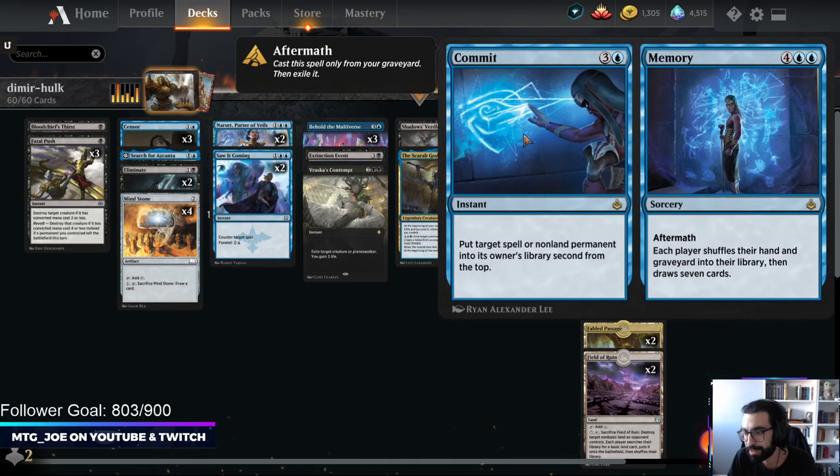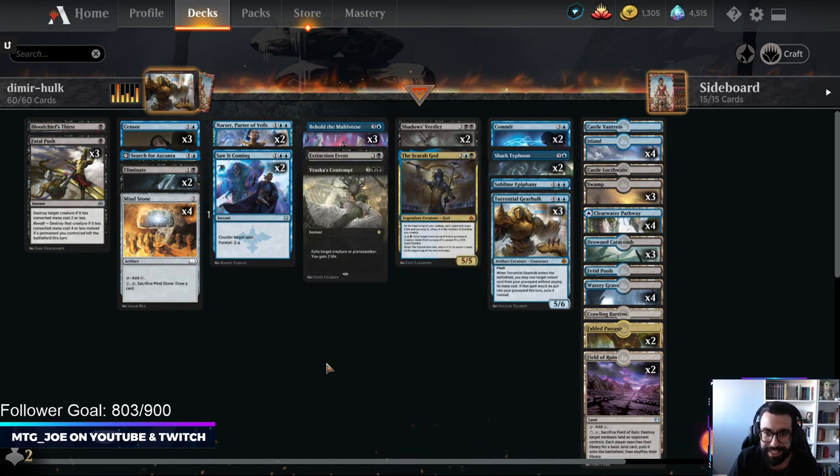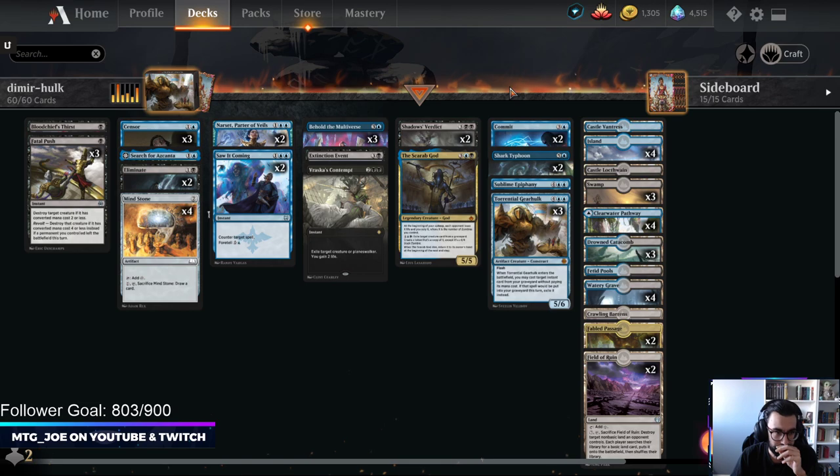You can also, at instant speed, cast Memory to draw your cards. With Narset out, you get to draw 7 and your opponent gets to draw 1 card, which is always a fun, interactive fashion. And then we have access to 3 Sweepers Main: Extinction Event and Shadow's Verdict, which is very good against a lot of the aggressive decks right now.